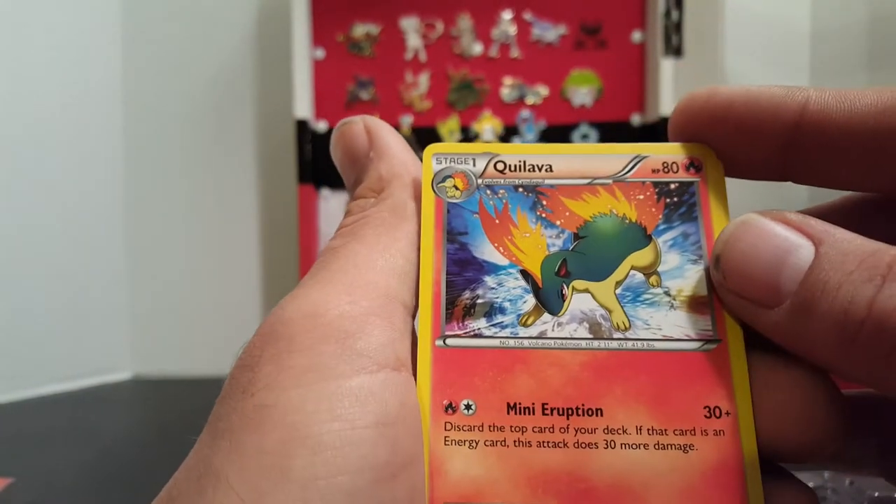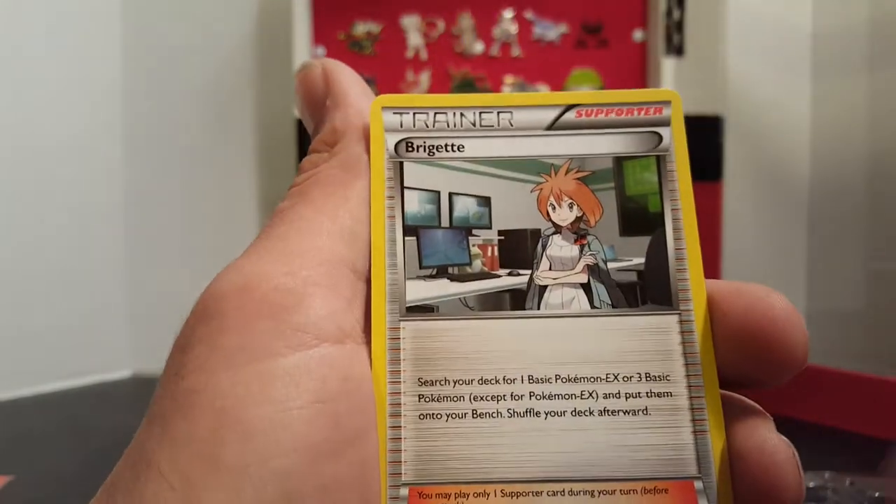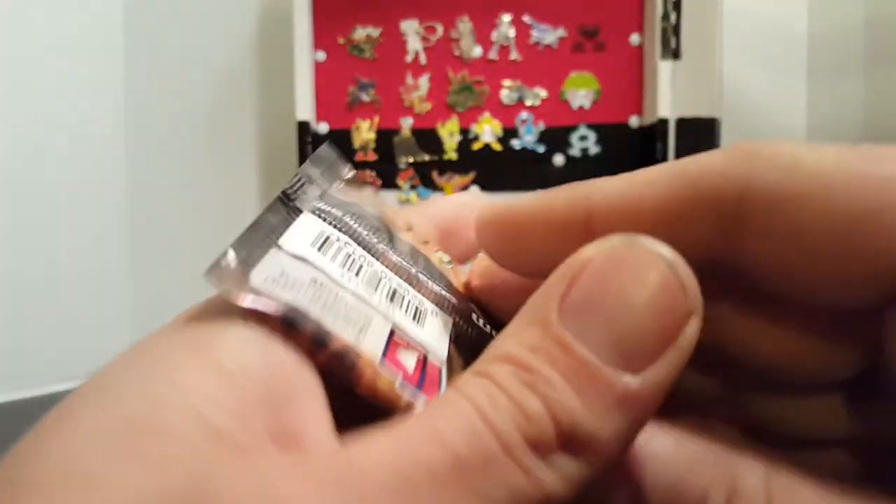And then we have a Coavillion, Vanillish, and a Bridget. Okay, we're going to move on to Steam Siege.